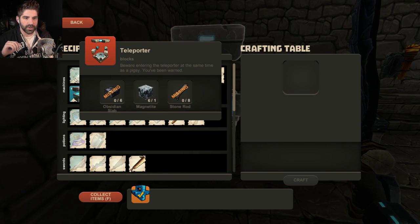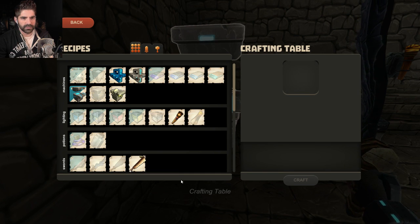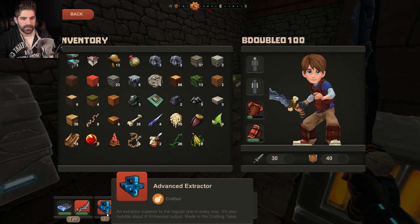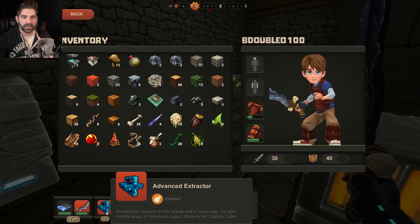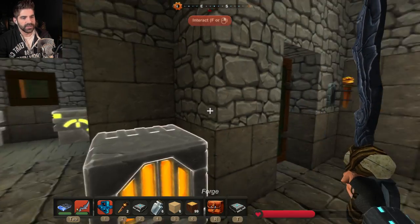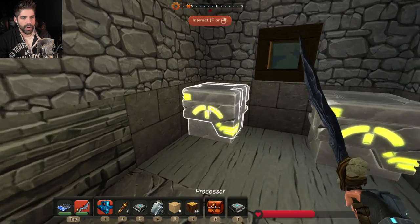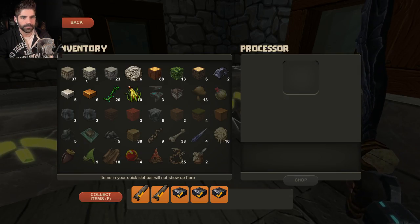And I wanted to take a little explore onto something here. I just created one of these and I want to try this out, actually. Is this an extractor superior to the regular one in every way? It's also humble about it — enhanced output, made in the crafting table. So I think we will use that more on the obsidian. I do have some coal that I've been working on.